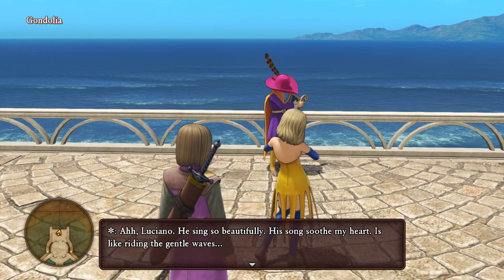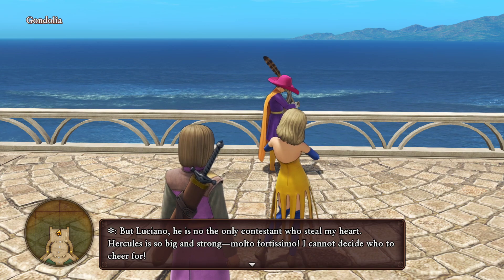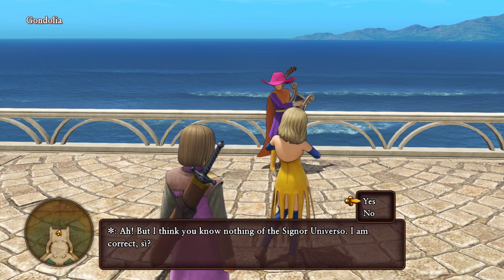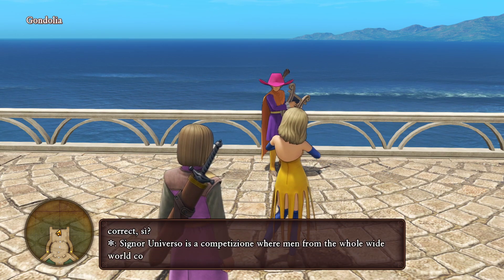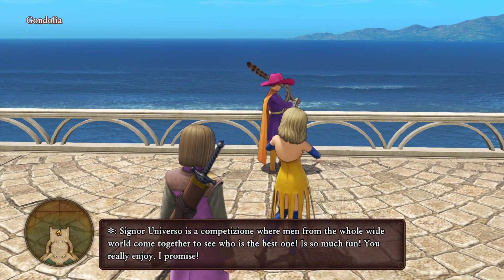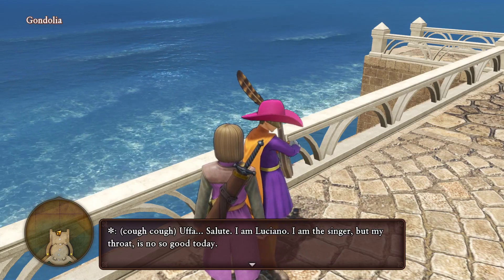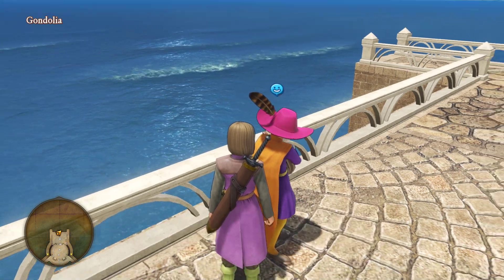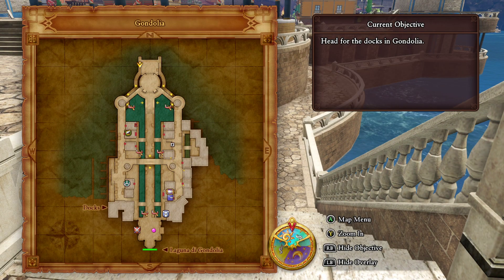Santos Cello. It's already time for Señor Universo. I feel it's only yesterday when Hercules won last year's competición. Luciano — he sings so beautifully, his song soothes my heart. It's like riding the gentle waves. Hercules is so big and strong — molto fortissimo. I cannot decide who to cheer for. Señor Universo is a competición where men from the whole world come together to see who is the best. Luciano is the singer, but his throat is no good — I hear that birdsong nectar is the best for soothing a sore throat.